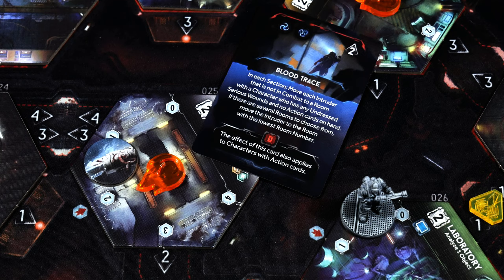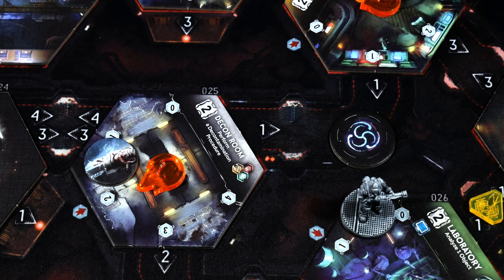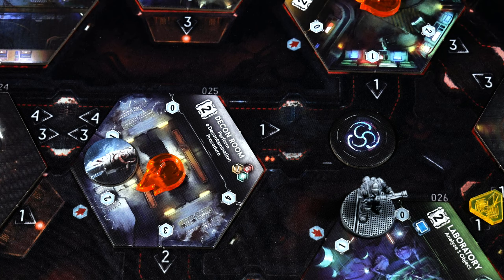Moving to the event: Blood Trace. It says in each section, move each intruder not in combat to a room with a character who has any undressed serious wounds and no action cards in hand. Wow, that could not better describe my situation — except there's no intruders on the board, so I get a free pass. There's also a darkness effect that doesn't trigger because I'm in a powered section. Last step is intruder bag development. Because I killed one of the adult intruders, the odds changed in the bag and I got a different result — this time a queen token. If I were standing in the nest, the queen would show up there, which would be very bad. But I'm not, so the token goes back in the bag and we add an egg to the nest on the laboratory board.